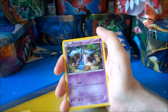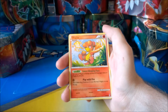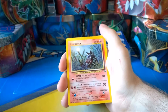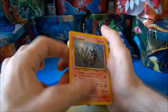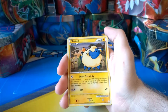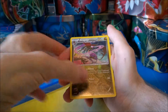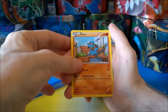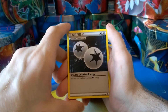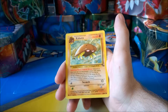Then we have a Holidge, a Bulbasaur, and a Magbee. Then we have a Houndor, a Hoopid, and a Mareep. Next we have a Reverse Hollow Dragul, and a Ryo. The second from last card is a Double Colourless Energy, and the last card is a Kabuto from a Fossil set.